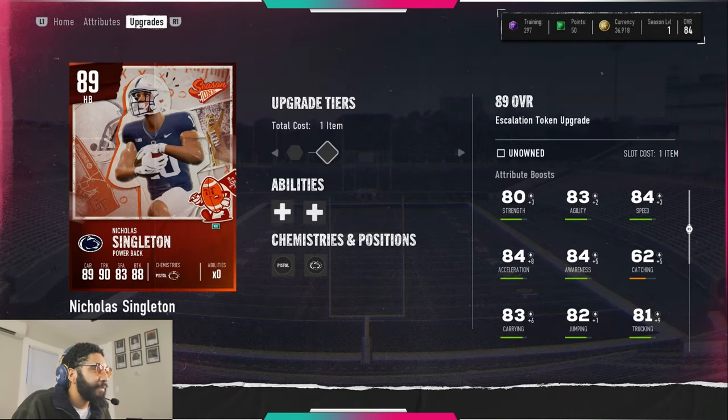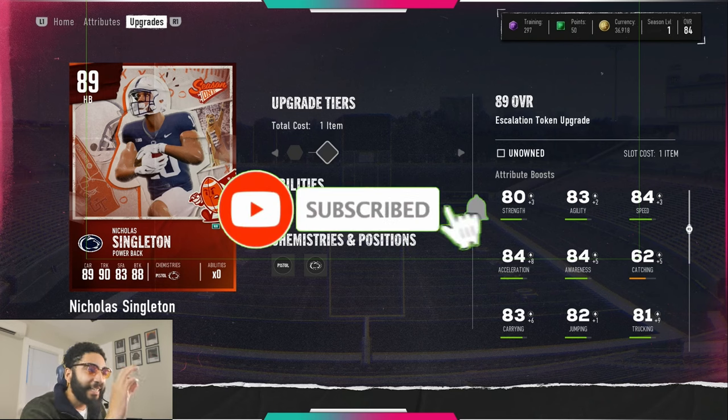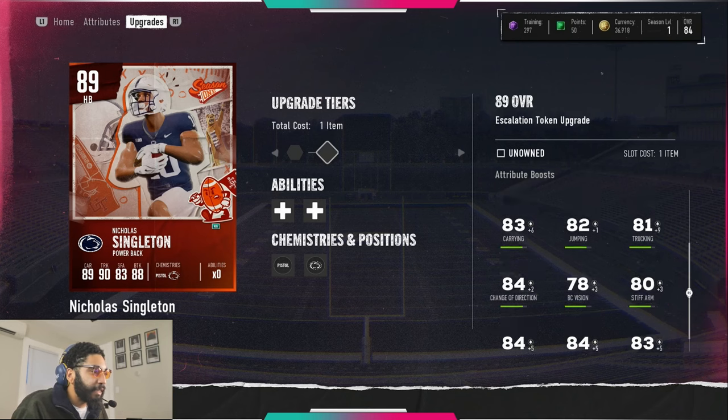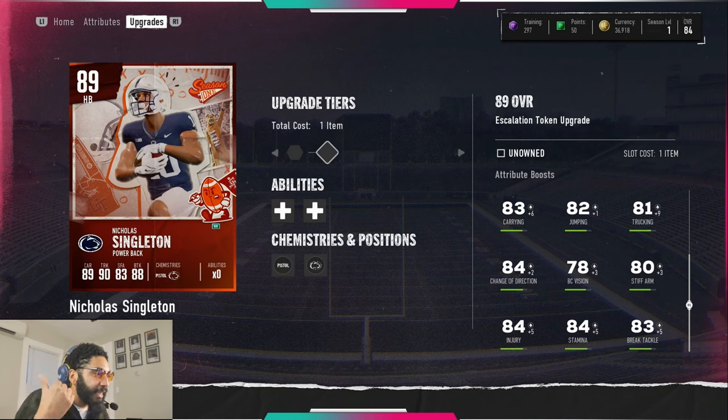Last but not least, we have Nicholas Singleton. If you don't have a Judkins, a Saquon, or a CJ2K and you don't want to spend money, this right here is an elite running back. 83 strength, 85 agility, 87 speed, 94 acceleration, 89 awareness — this card is absolutely insane. Look at the stiff arm, the injury rating, 88 break tackle, great ball carrier vision. This is a really really good card.